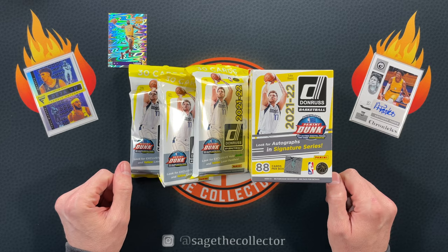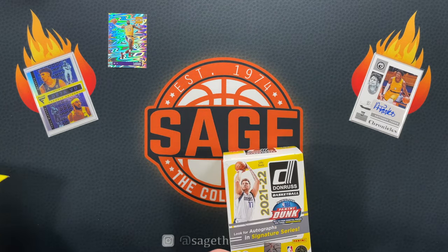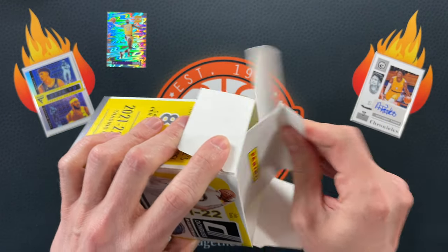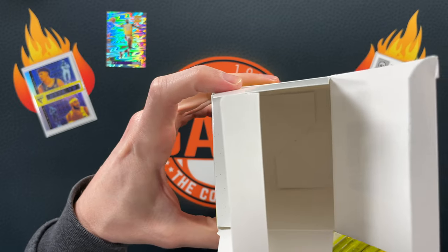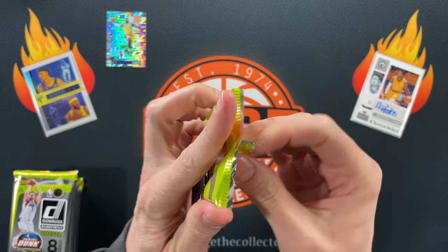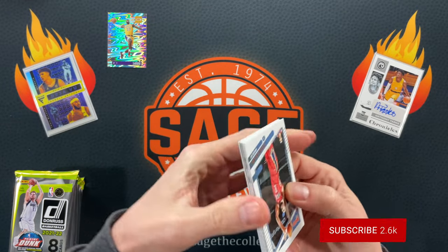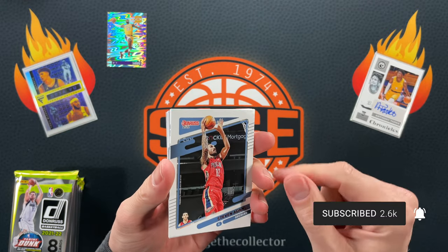But we are here for the fat packs versus blaster. We are gonna save the fat packs for last, going blaster first since we've already done blasters. We've got our mega packs, 11 packs. The mosaic yellow reactives — when I got that Gary Payton it was a green and yellow match — I don't think there's gonna be one of those in here.